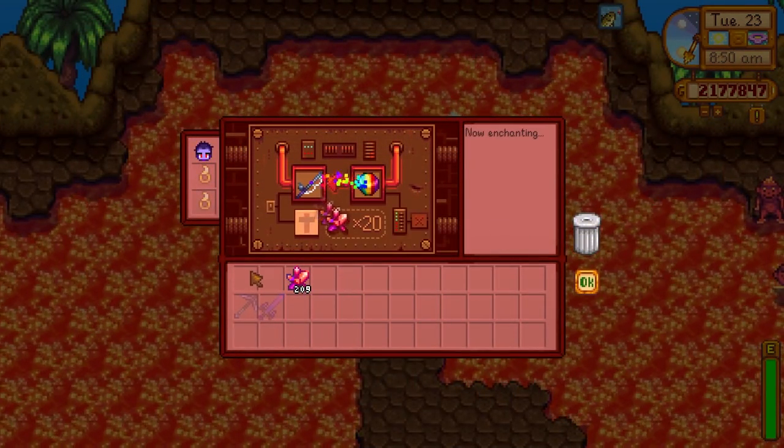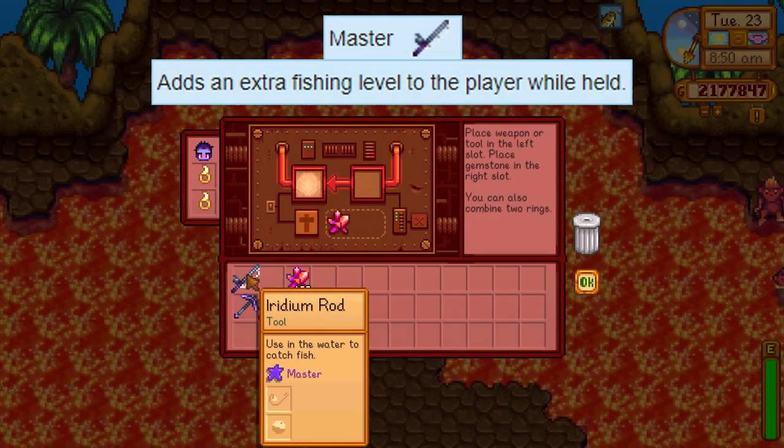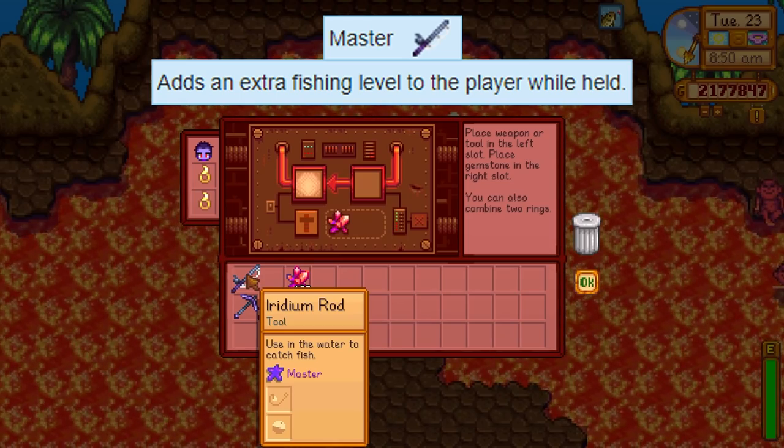If you're at the forge and you enchant your fishing rod with the master enchantment, you'll also benefit from an additional +1 fishing level boost, making the highest possible level 16.